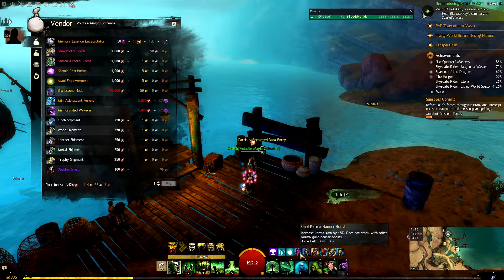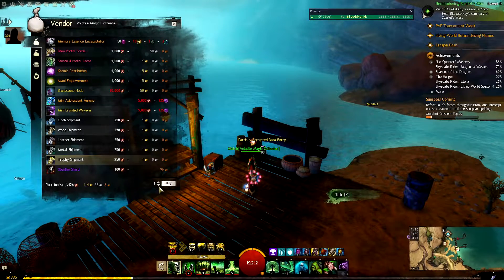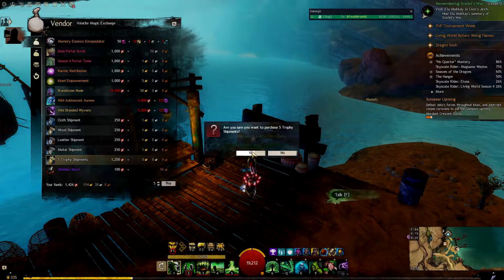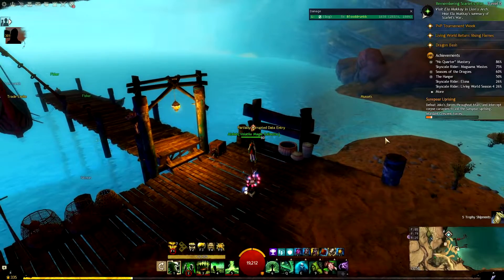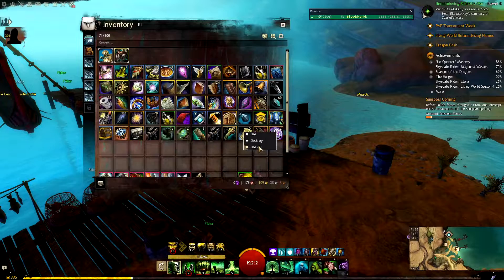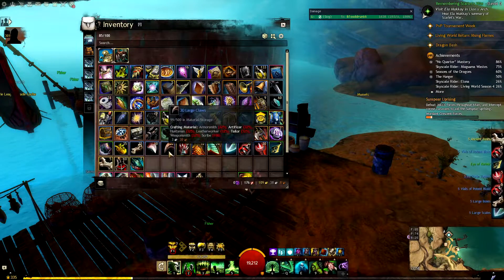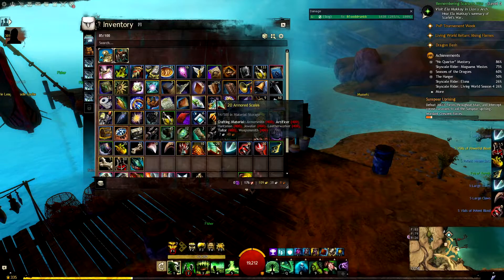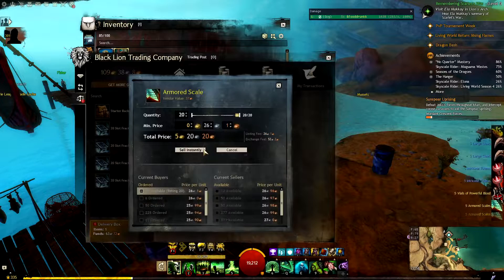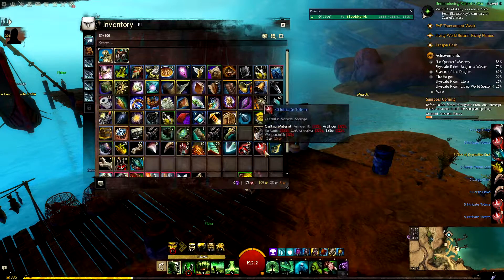The two ways I used to get my tier 6 materials — and I strongly advise you to use the same method — is getting trophy boxes with raid currency and map currencies. Get your Bjora Marches daily chests and buy Mistborn motes with them. Do one Dragonfall meta event per day and consume those Mistborn motes you get. With the volatile magic you get, you should be able to get 6 to 10 chests per day.